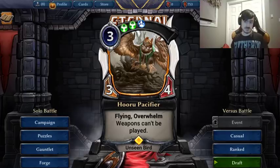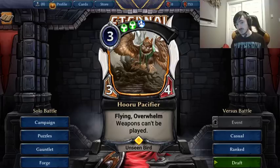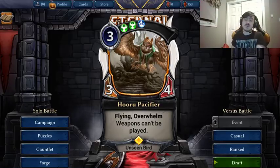We have a lot of good birds. This card is really powerful — it's a really good body that's really hard to remove. You can't Torch it, you can't Annihilate it, you can't Vanquish it, you can't Rune Hammer it. It's really hard to remove. It's super good against aggro because nothing deals with it. One of the best ways for something like Stonescar to deal with this card is Hideout Pistol — which also can't be cast. The weapons-can't-be-played clause is very relevant.